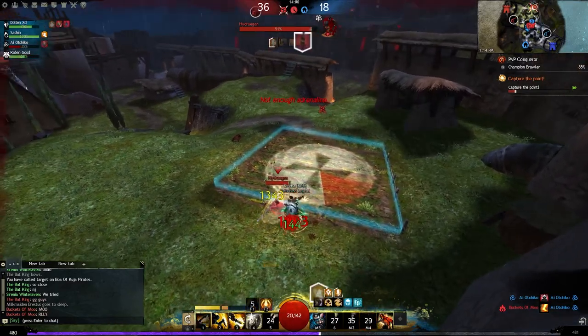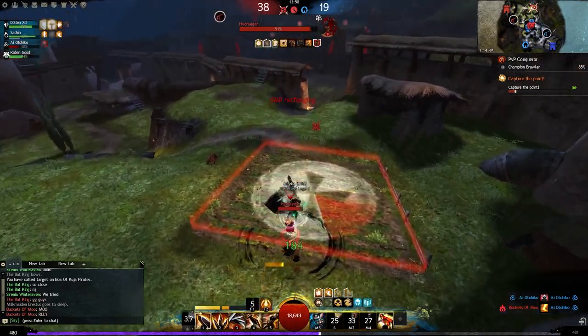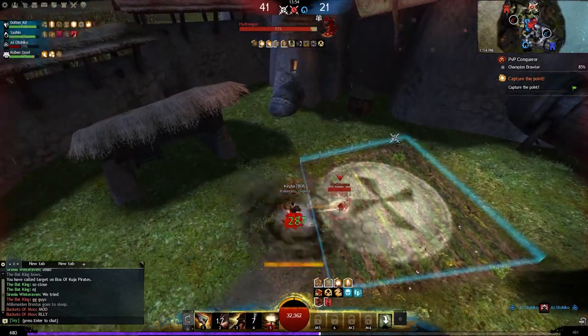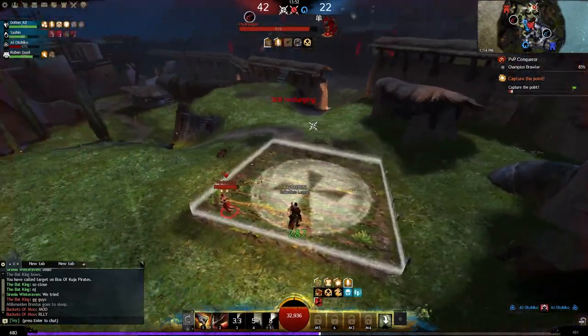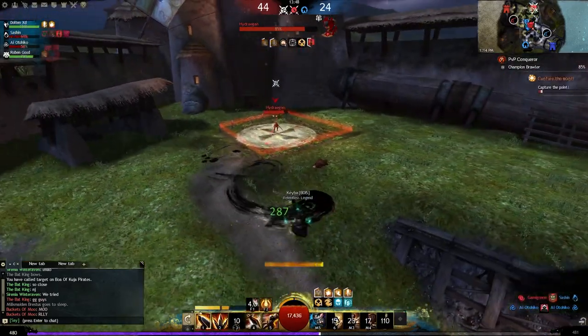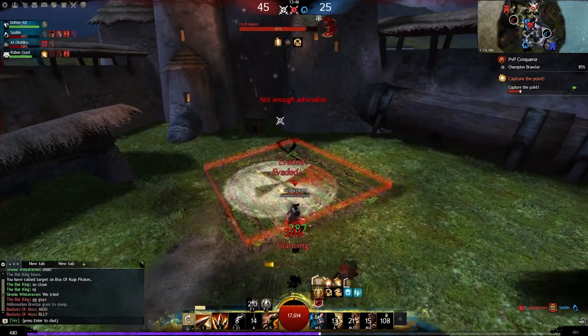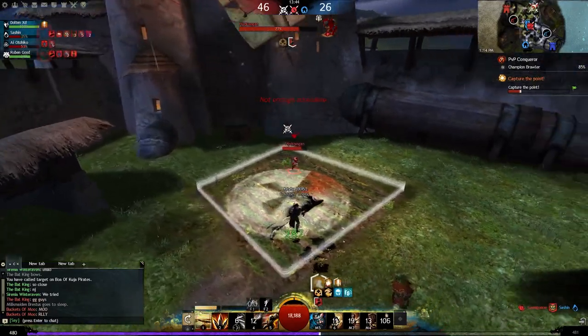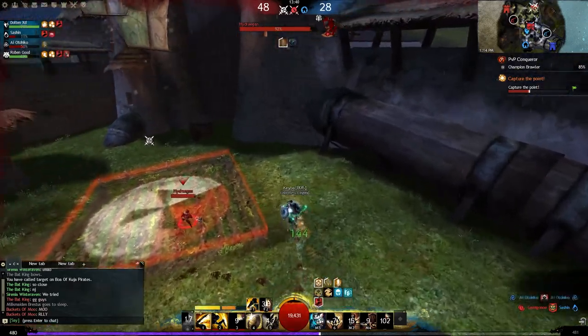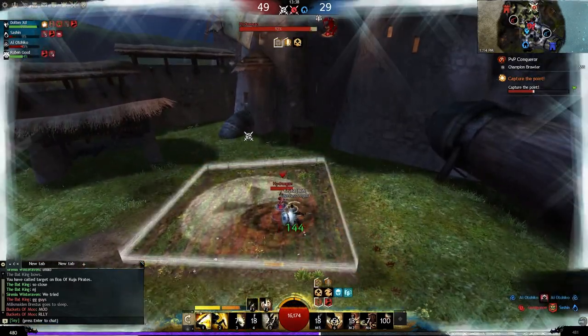Warrior really relies on the adrenaline gain that you get from being in active combat. This allows you to do a lot of your burst skills, and these burst skills have secondary and tertiary effects that can keep you in a fight longer, modify your damage, and also give you more boons.